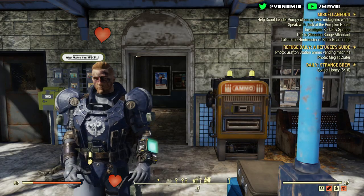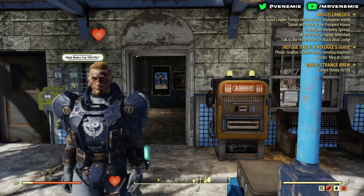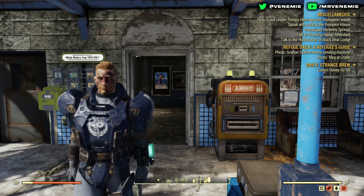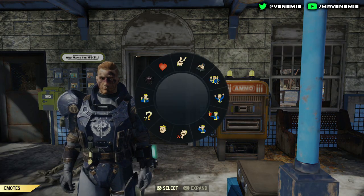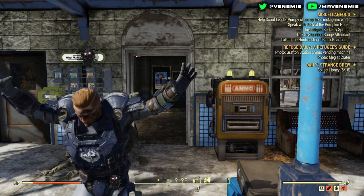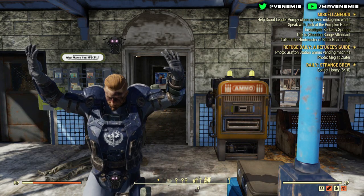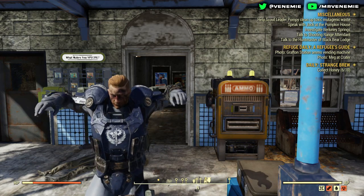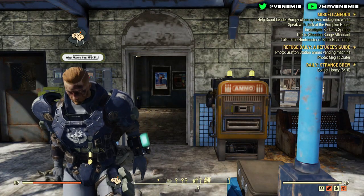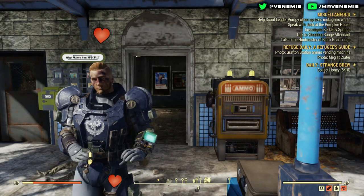Hello everyone, this is your boy Venemy here. I really do hope you're all okay and having an amazing day. In today's video I am back with another Fallout 76 video — something different and special for every single one of you: how to obtain every single rare baseball bat. There are three colors we're going to be focusing on the most: yellow, pink, and indigo. If you're new here and like what you see, please do subscribe.